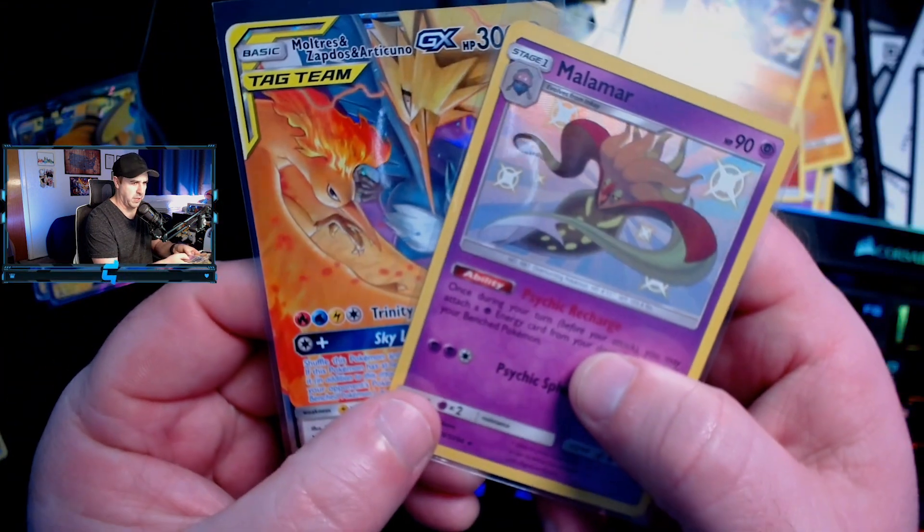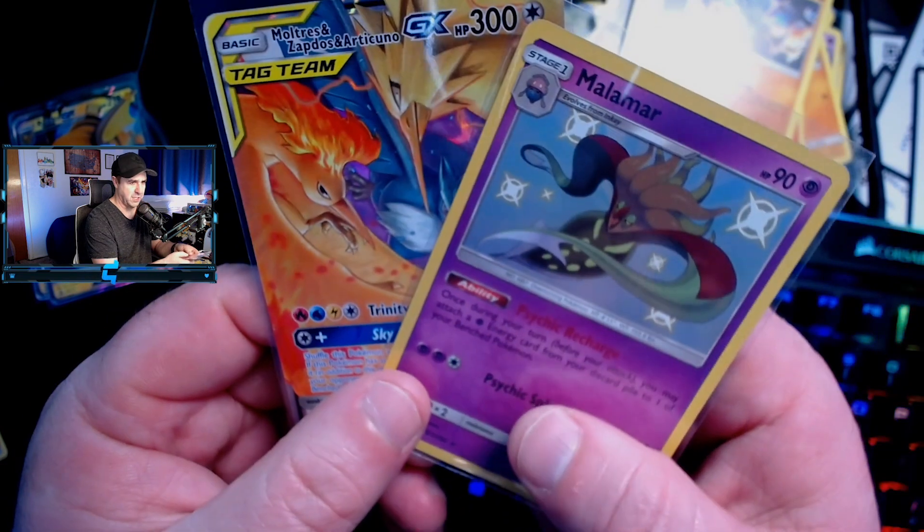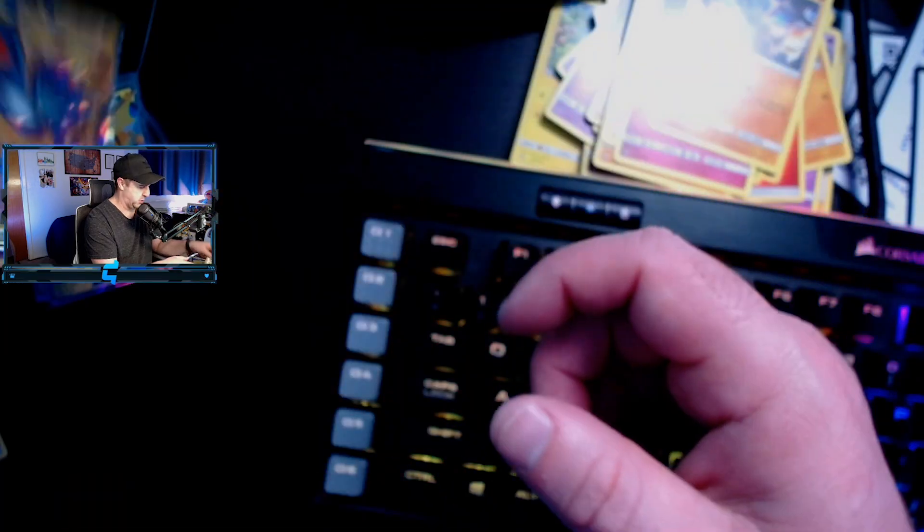Overall kind of a disappointing showing for two tens. In the first ten we got absolutely nothing, and out of the second ten the best pull was a shiny Malamar. My really bad ten luck continues, but such is the name of the game when you're opening cards on the search for something as rare as the Shiny Charizard GX. Thank you guys so much for checking out this video — subscribe if you're new, leave a like if you want to keep seeing me lose my mind searching for Shiny Charizard. Catch you guys on the next one!